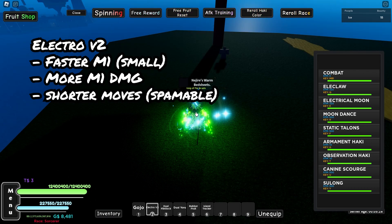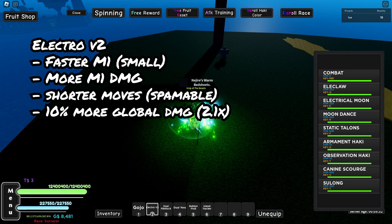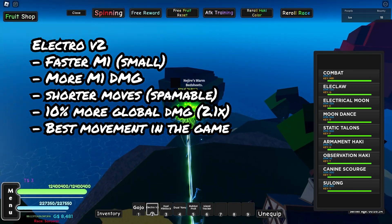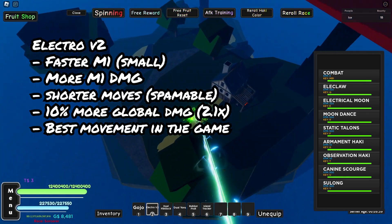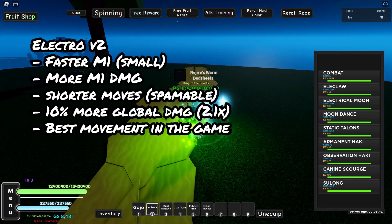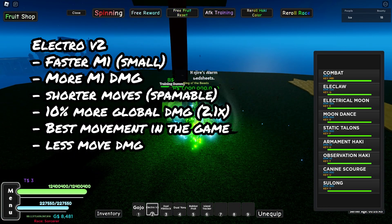Here are the pros of Electro V2: the global damage buff it gives is 1.5x — Garp's is 1.4x — so you're getting 10% more damage on fruits, swords, and support styles. It has faster M1s, its moves are spammable, and it also has the best movement in the game. You can control it precisely to where you want to go. The main con is it does less damage in the long run — Garp's Q move just carries it.